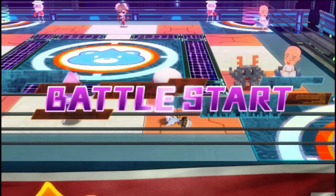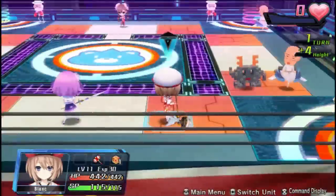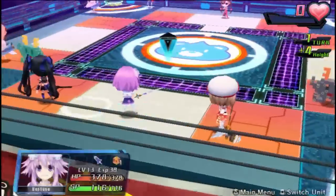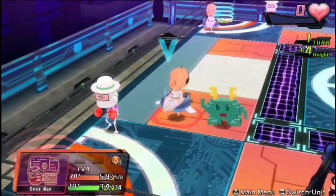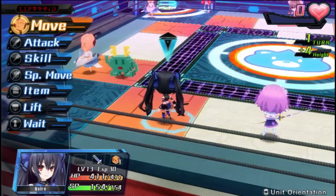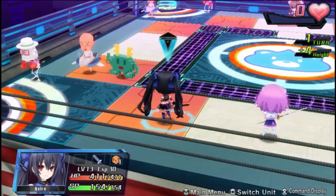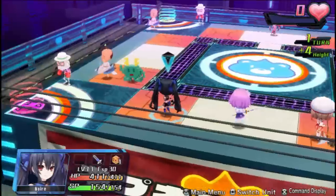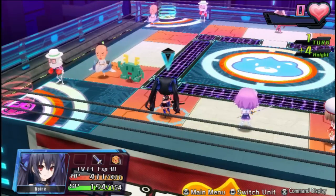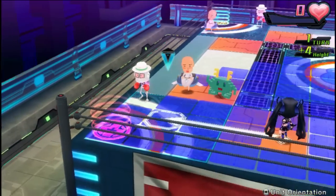Here we go. This is actually a fairly simple turn-based battle system. We'll just go and select one of our characters. That meter up there is our Lily Rank. What we want to do is have two characters close together, so we can get our Lily points building. We want to move our characters somewhere where they can be next to each other.